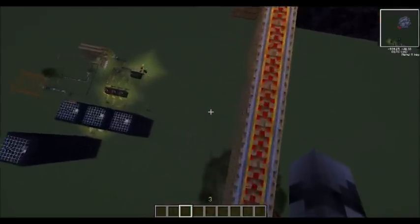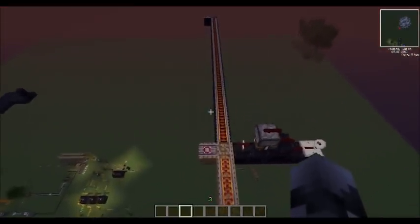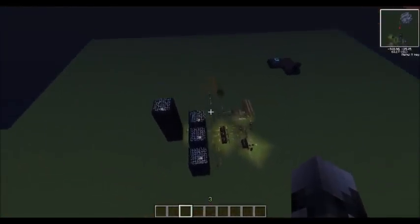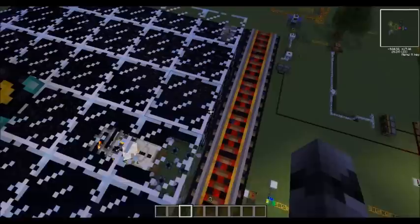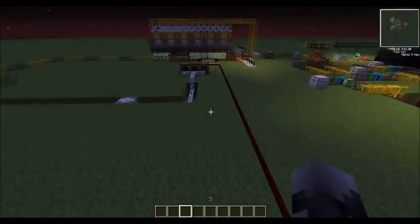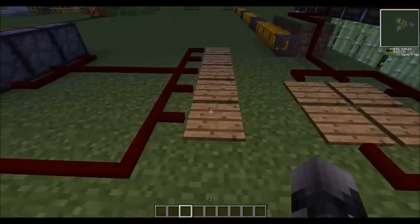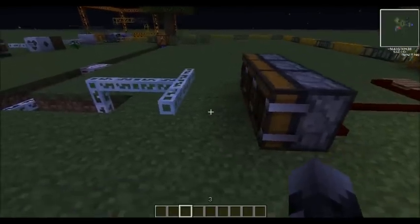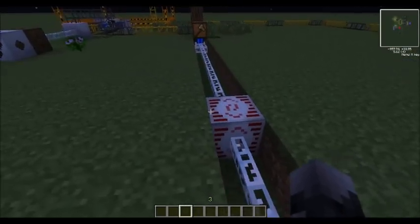The first track will come along here, then turn left and get launched all the way over here, landing on top of this spawner. We'll fall down and land on this pressure plate, which will trigger these three deployers, releasing three high voltage solar panels which will power this MFSU.